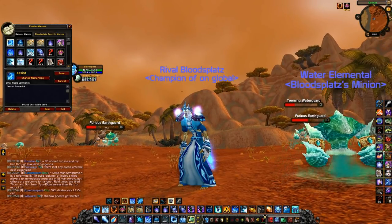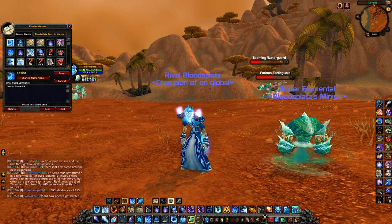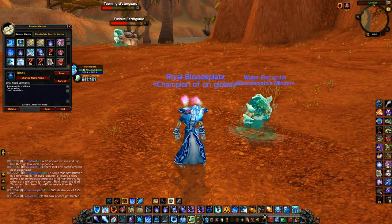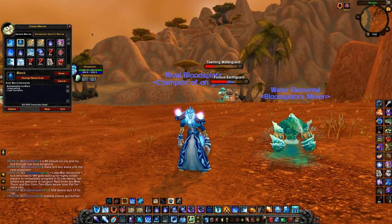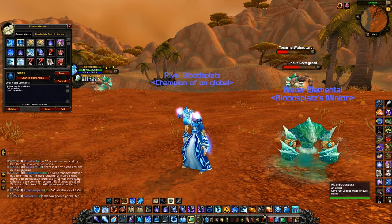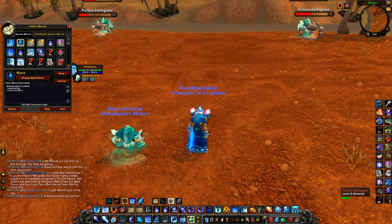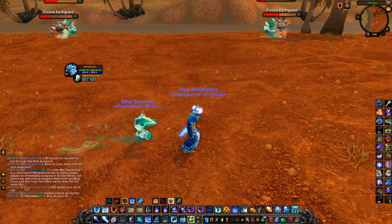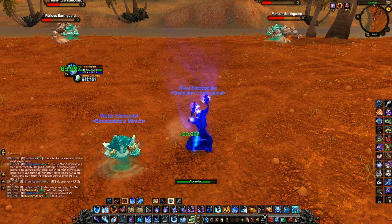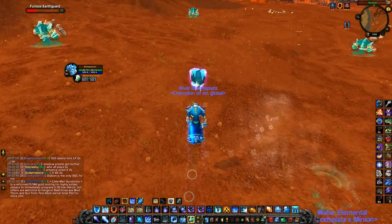I'm going to try to explain as clearly as possible what each of my macros do and why you should use them. The first macro I'm going to go over is my Ice Block macro. By the way, I have all the macro scripts in the description below so you can copy-paste them from there.